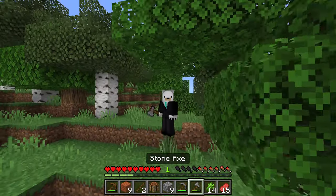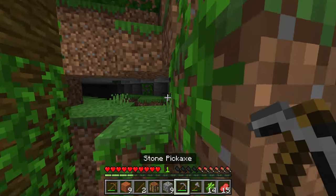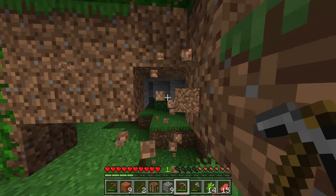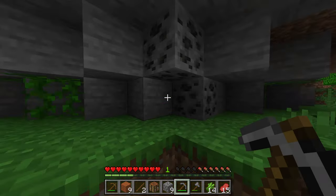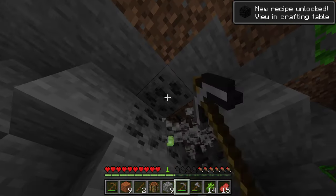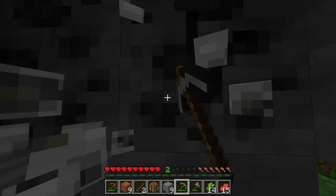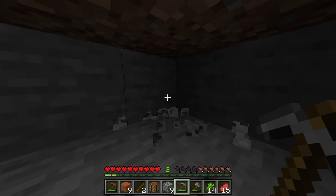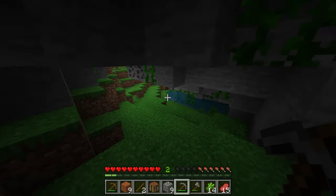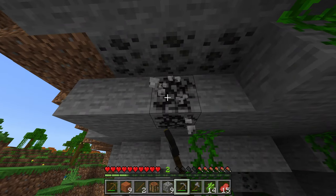Also, once you have around 20 logs, you also want to try to get some coal and iron. Try to find yourself a cave like this. Once you do, mine up some of this coal using your pickaxe. With this coal, later on we can make torches — because nighttime is coming and it's not going to be easy for beginners. Mine up as much coal as you can. And if you find any iron, which looks like coal but is another color, then great — you'll have some iron as well.